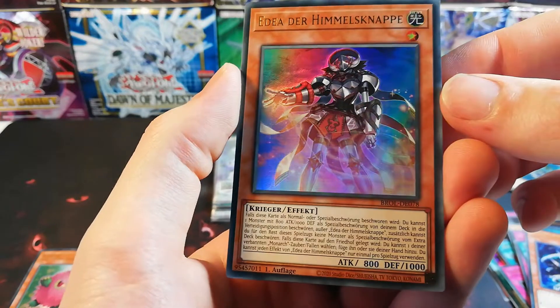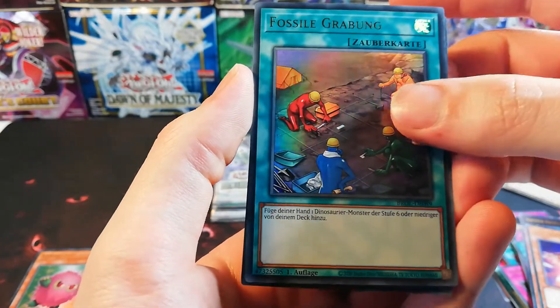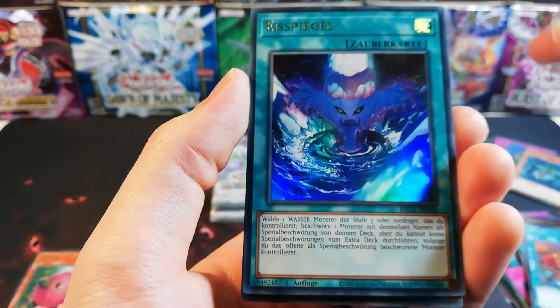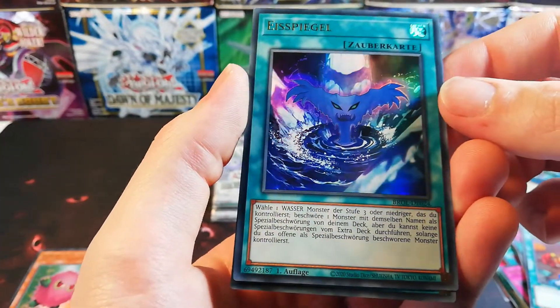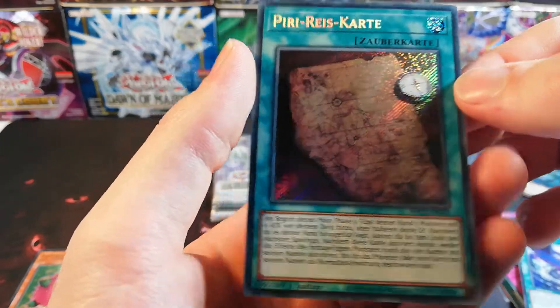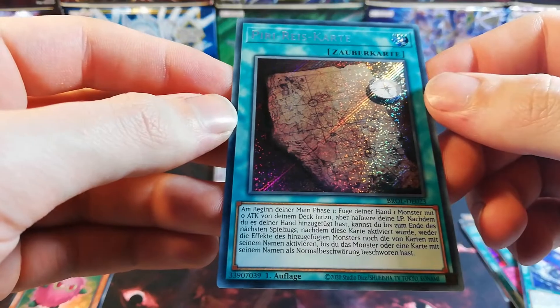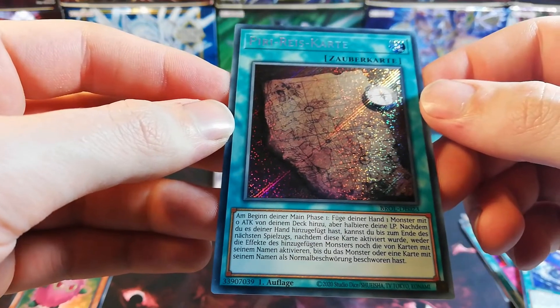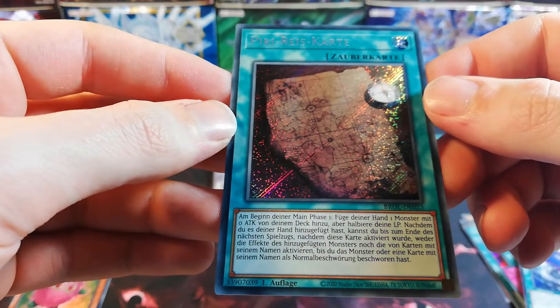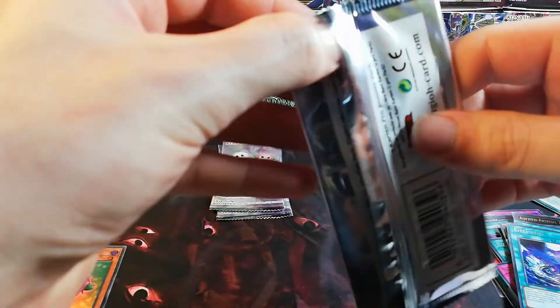Idea of the Himmelsknappe. Fossile Graubung again. Eisspiegel — we hadn't had this one before. And Piri Reiskarte — I don't know what to think about that.